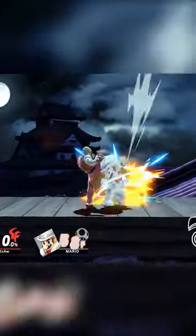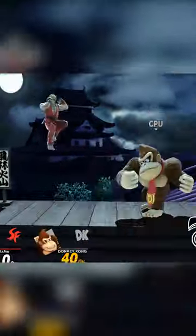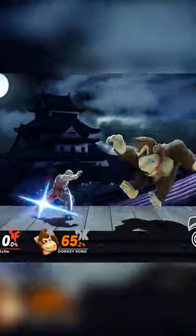If they SDI away, Dash Attack can work, and on bigger bodies with slower escapes, Forward Smash can work too.